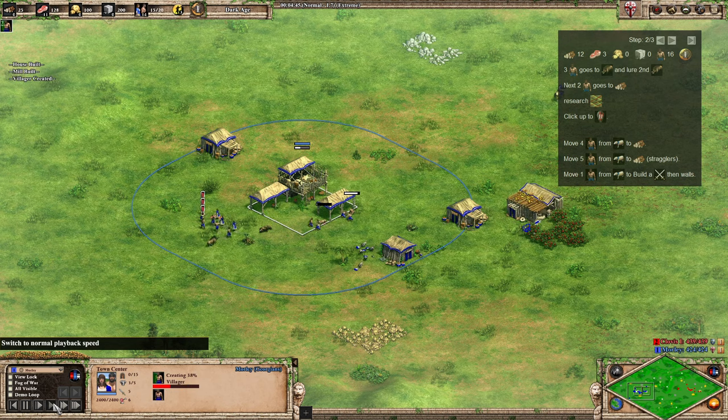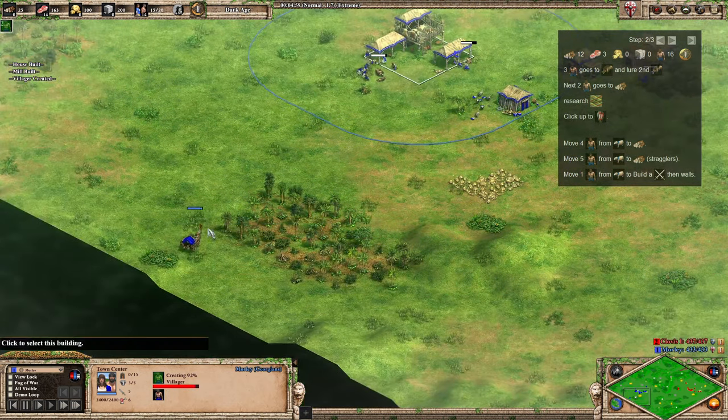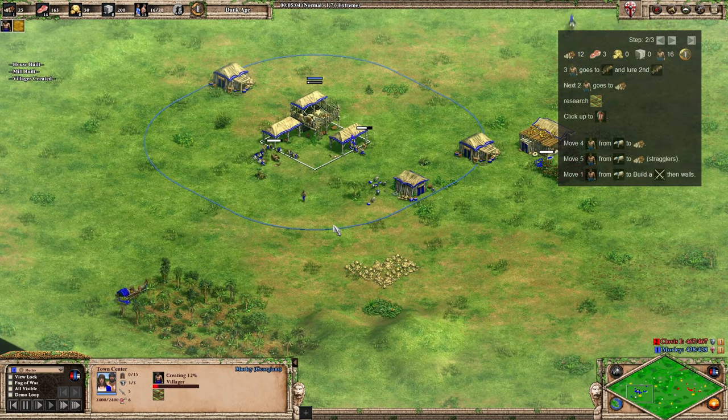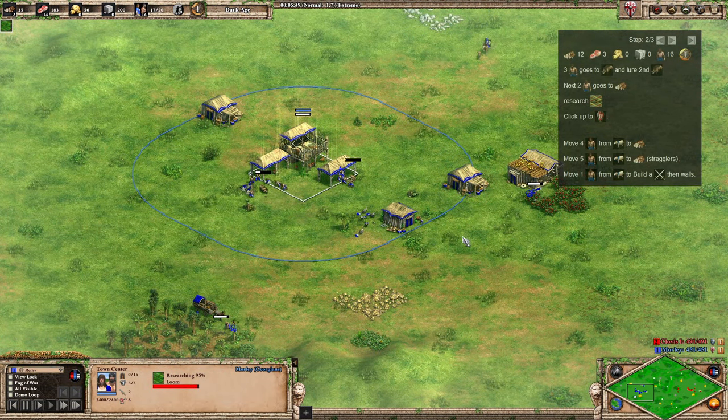I'll just fast forward a little bit — that final boar is in now. The final two villagers are just going to go over to wood with the mule cart, and then we'll research loom. I'm probably going to do an intermediate 18-pop version of this build order that includes an early loom so you're not having to force drop quite so much. I'll also potentially do a 19-pop version for beginners who don't like pushing deer.